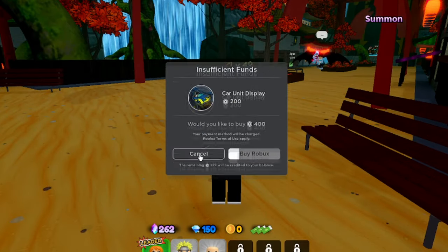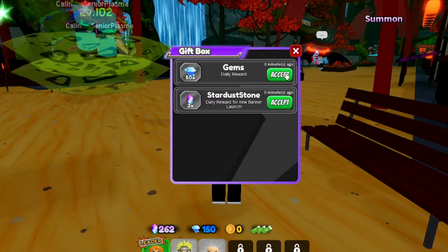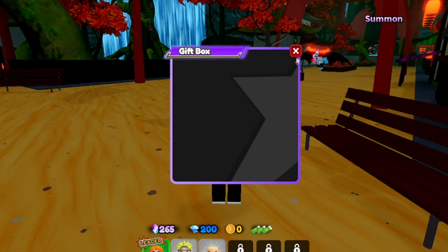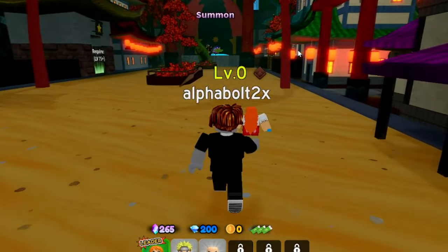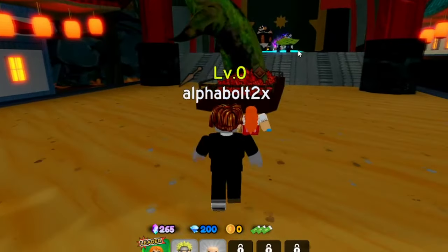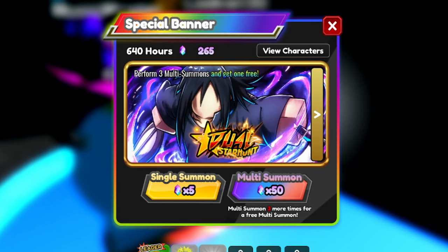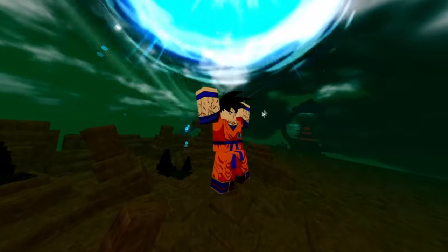Also, a lot of you guys might not know, but you can get gifts through the unit display here. I had a lot and claimed them all. Every time you log in they give you gems and stardust, and it really adds up. If you don't check it, make sure to check it daily — you'll find you have a lot of stardust and gems just from claiming those login rewards.